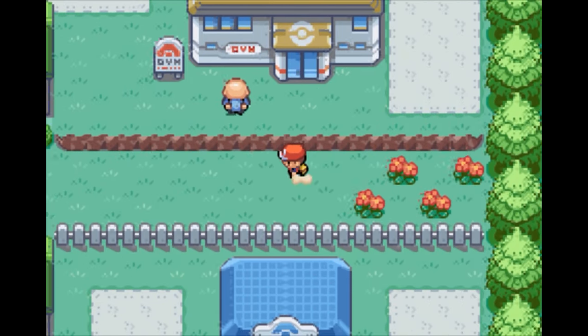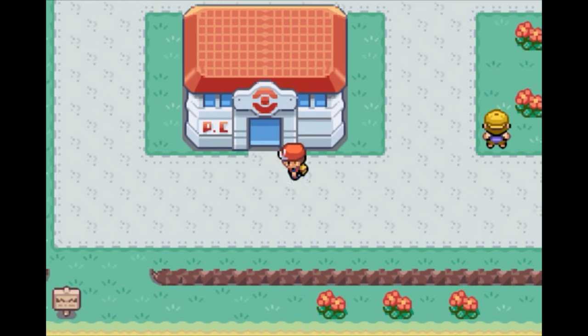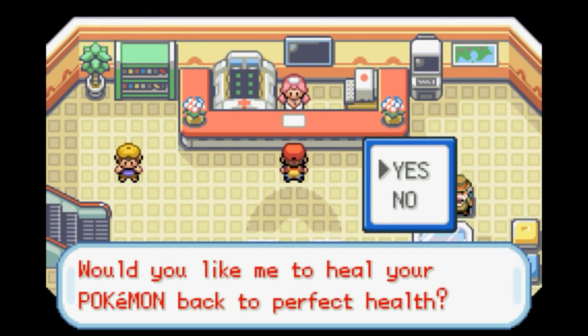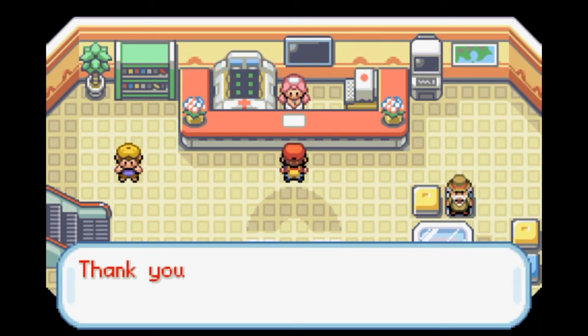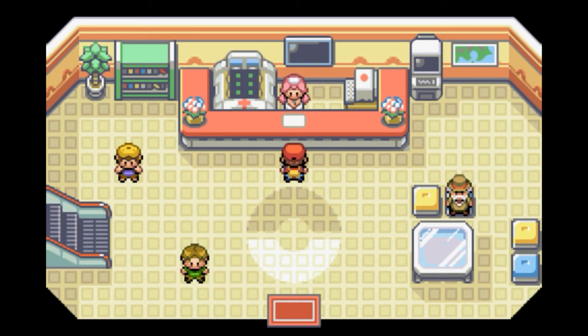Okay, there we go. We took on the Viridian Gym Leader, Giovanni. We've got our final gym badge. Next up, we head to the final dungeon of the game to eventually take on the final bosses of the game. So guys, thanks for watching, and I will see you guys next time. Have a good night — bye!